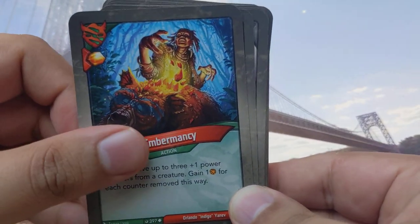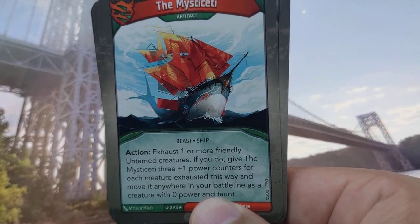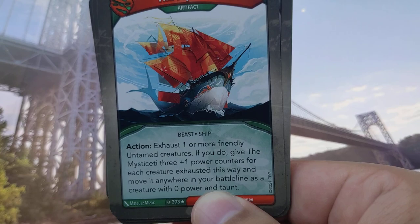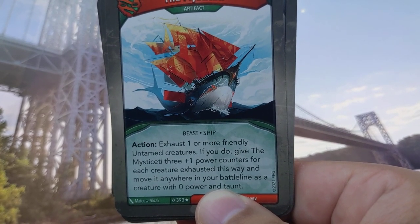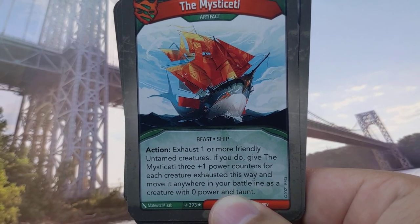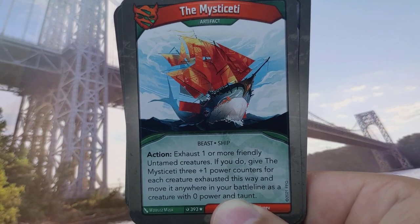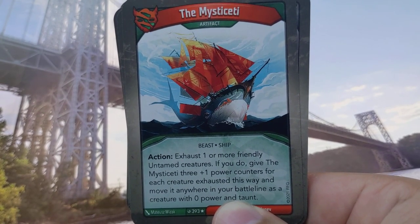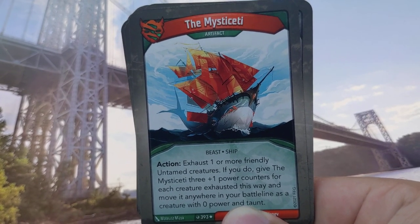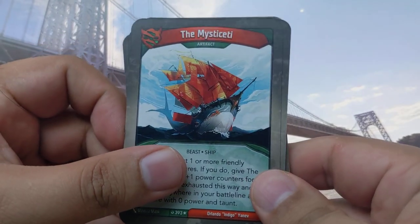That's four ramp cards — damn, it's an uncommon too. Wow, we've not seen this card before, so this is new. Artifact: exhaust one or more friendly Untamed creatures; if you do, give the misty three plus-one power counters for each creature exhausted this way, and move it anywhere in your battle line. So it creates a token and gives power according to how many creatures you've exhausted — that's pretty cool, and it would obviously work with Emblemancy, so that's a nice combo. I wonder if the creature would die if you take it straight off.